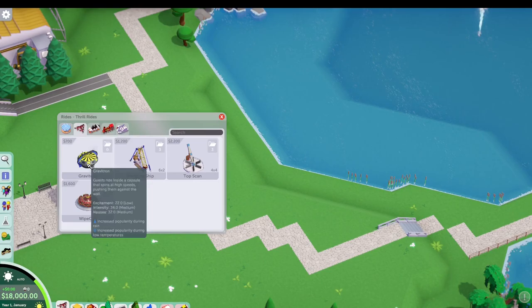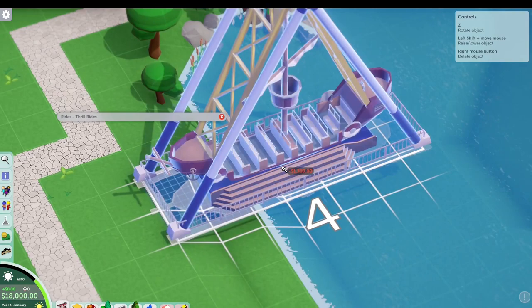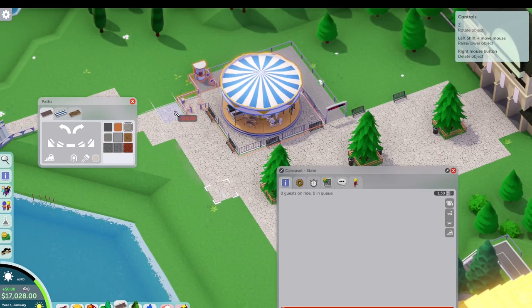I had already made this junior coaster, which will come back in place here in a minute. It's a Vekoma junior 207 meter model. The nice thing with Parkitect's coaster builder is that we have some options for things that we can't do in RCT2. I've been enjoying recreating some smaller coasters and things like that, so we'll drop that in.